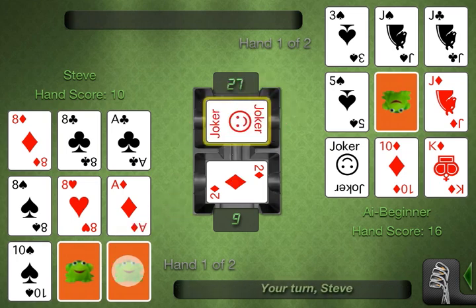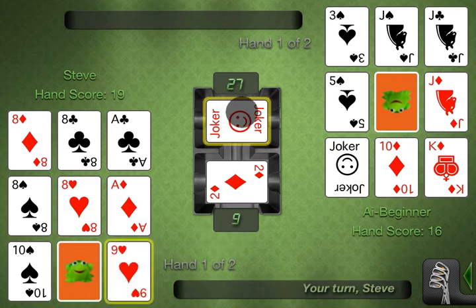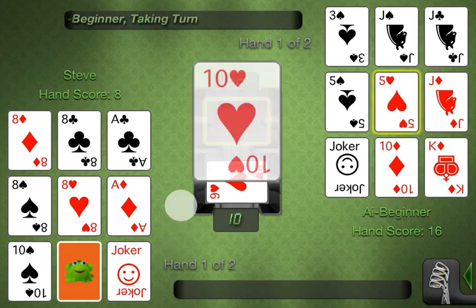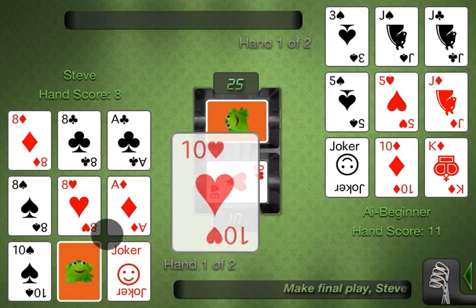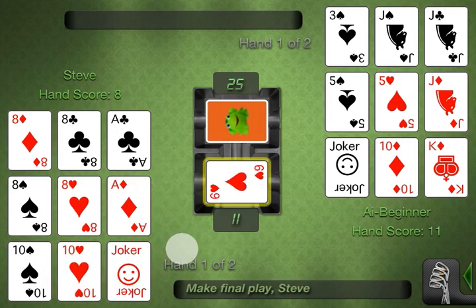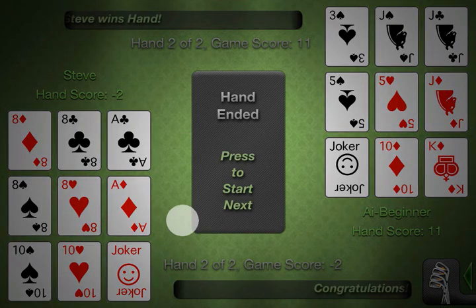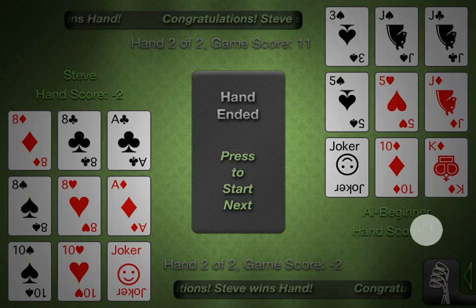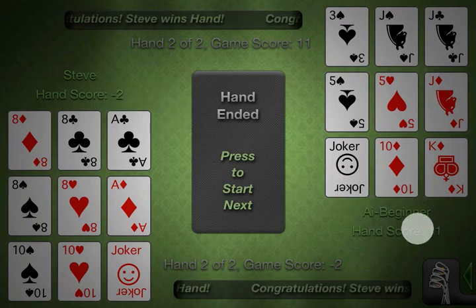Next up we have a joker — that's a great card. It's minus 2 points on your layout and it's the only negative value card. We're going to go ahead and replace the 9. Up next we have a 10 that we can pair and go out with negative 2 points — that's awesome. So that's a good score for our first hand, and as you can see we beat the AI beginner who had 11 points.